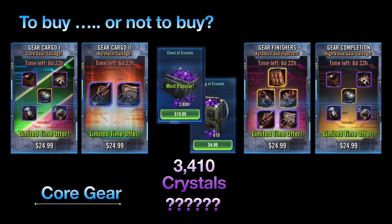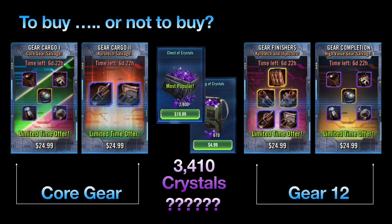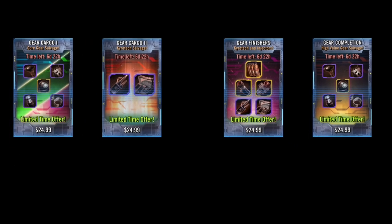It's really not clear what you're necessarily getting in these, nor what they're worth, so I'm going to break this down Barney style, as Captain Bishop would say. For $25 you could just straight up buy two crystal packs, which is going to net you 3,410 crystals — but spoiler, that's not a better deal. The Cargo Gear One and Two focus on core gear, the traditional stuff you need to get up to Gear 12.